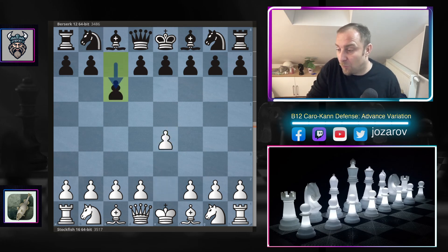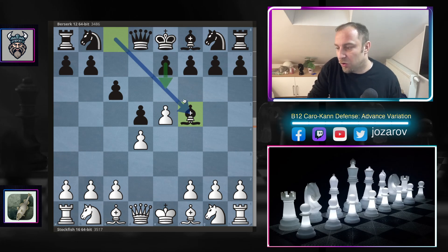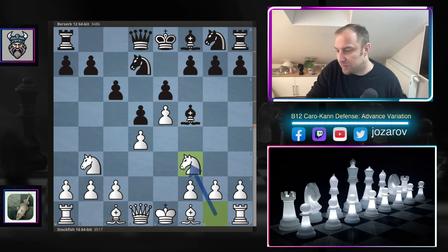With the white pieces, Stockfish opens with e4. Berserk's response was c6 — the Caro-Kann. Then d4, d5, e5 — the Advanced Variation. You have to now play bishop to f5 in order to keep your bishop outside the pawn chain, avoiding e6. We have knight to d2, e6 by Berserk, knight to b3 controlling the c5 square, because Black will eventually try to break with c5. Knight to d7 prepares c5, knight to f3.